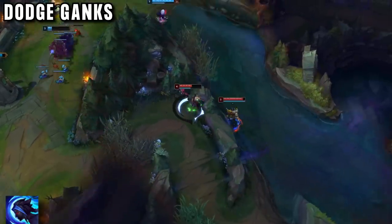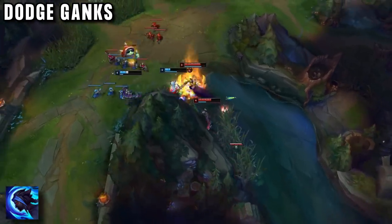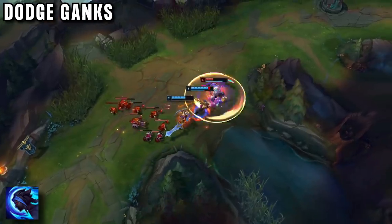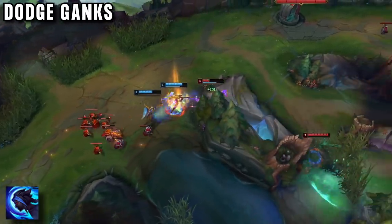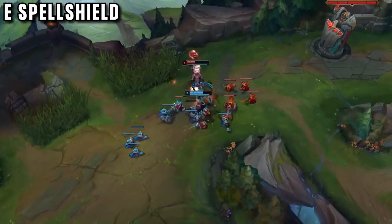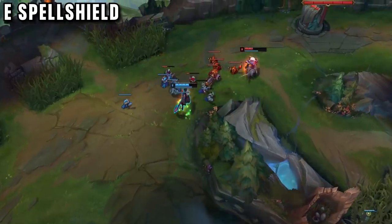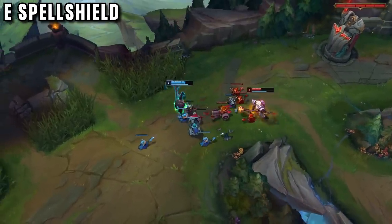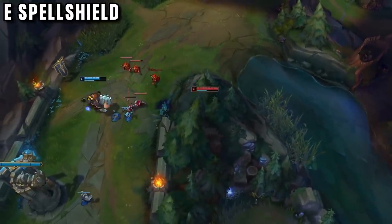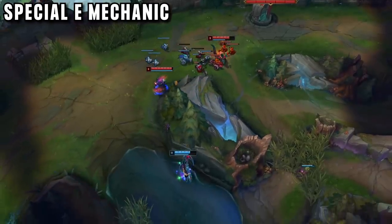If Jikumi ever gets ganked, he has his E ready to avoid it. He simply activates it and runs into a wall, far out of range of any top lane skill shots — if there is a wall anywhere near him, he is safe, always having an escape route. When he is trading in lane, he can also use his E like a free spell shield. If the enemy top has CC, he can quickly jump into a wall to dodge it, returning after it is gone with even more health to continue the fight. Or he uses it to overextend and stay in XP range without any risk. There is even a special trick he does constantly that extends the range of this ability.